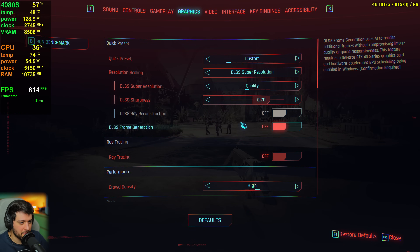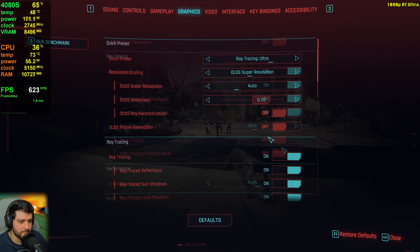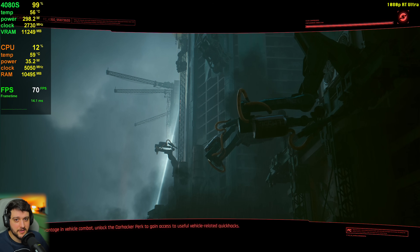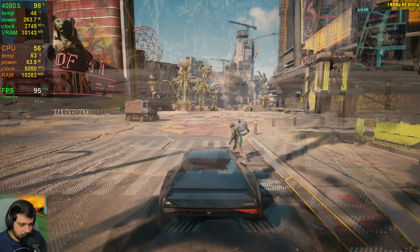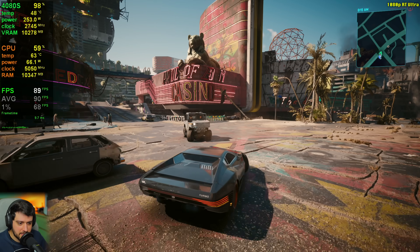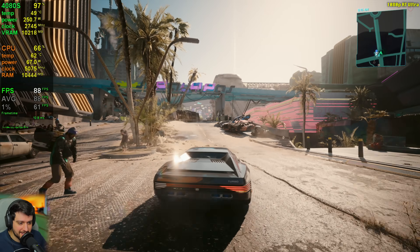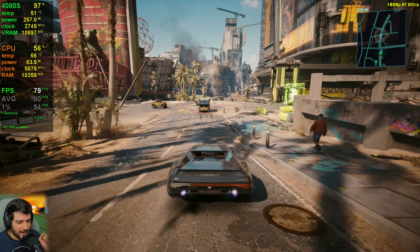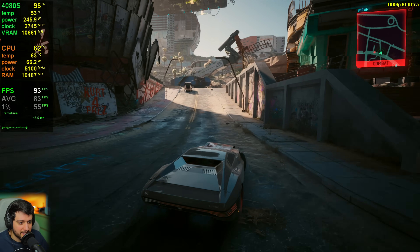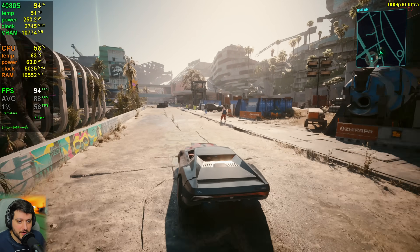Now let's move on to ray tracing. Ray tracing ultra, no path tracing, highest settings, back to 1080p resolution. At native res, we're getting 90s — that's quite a bit better than expected. I recall the regular 4080 doing a little worse at 1080p with ultra RT settings, but this is very similar. It's very playable.